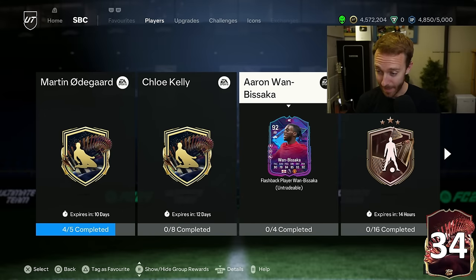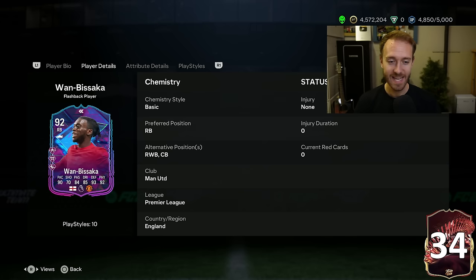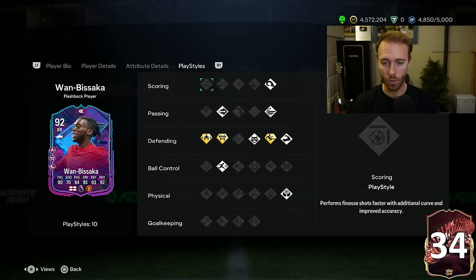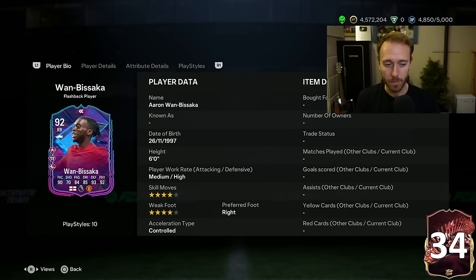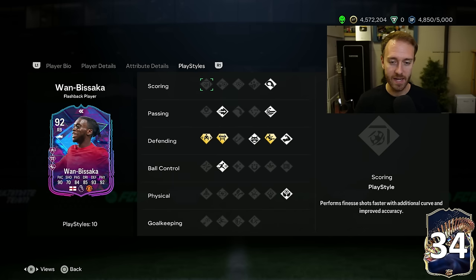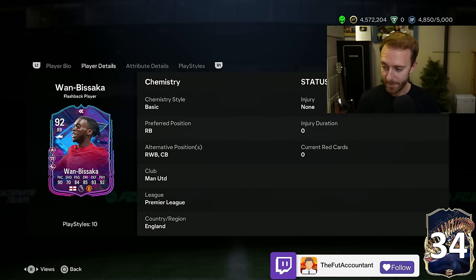What we were not expecting yesterday was the One Basaka flashback SBC. There was a leak before content that we'd get a Manchester United flashback SBC — I was hoping for Christian Eriksen — but it was One Basaka instead. He's a very different center back than Saliba or Conate. He's a faster, more agile player moving side to side. He's got Jockey Plus, he's six-foot only, he's Controlled, and has pretty high agility. 88 agility, 80 balance — higher than some other cards we have at CB.